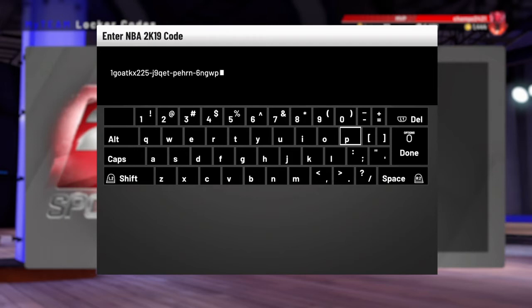14,000 MT. But hey, another Diamond Michael Jordan ain't nothing wrong with it — it's free. Obviously, if you don't get the diamond card you can either get the tokens or the MT. And as I always state, if you want the code as well, head over to 2K's Twitter page, their MyTeam Twitter page, and you can get the code from there.